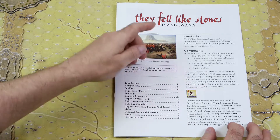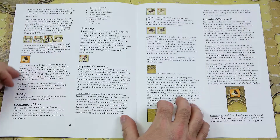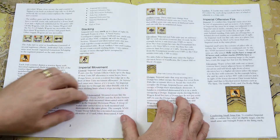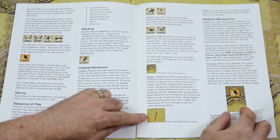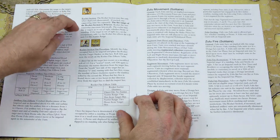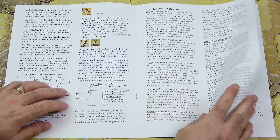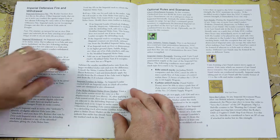The rulebook starts with an introduction, components — which we've already discussed — and an explanation of the map and counters. It covers setup, sequence of play, stacking limitations, Imperial movement, offensive fire, terrain features and how movement and fire is accomplished across them, artillery fire, rocket sections, rocket section fire procedure, Zulu movement and Zulu fire for solitaire. It can also be played opposed if you want. It also covers Imperial defensive fire and withdrawal, melee, and optional rules and scenarios.